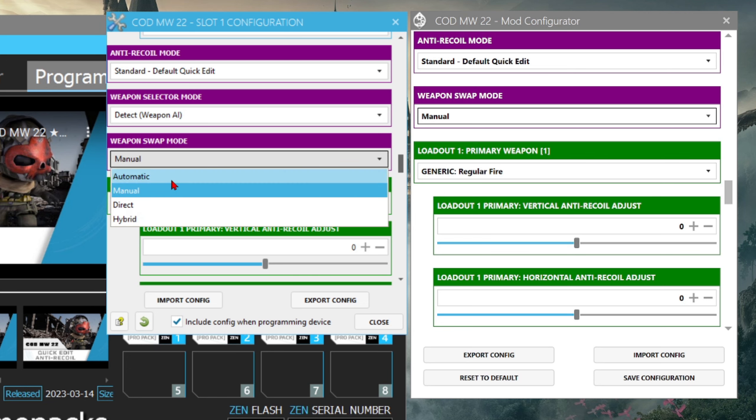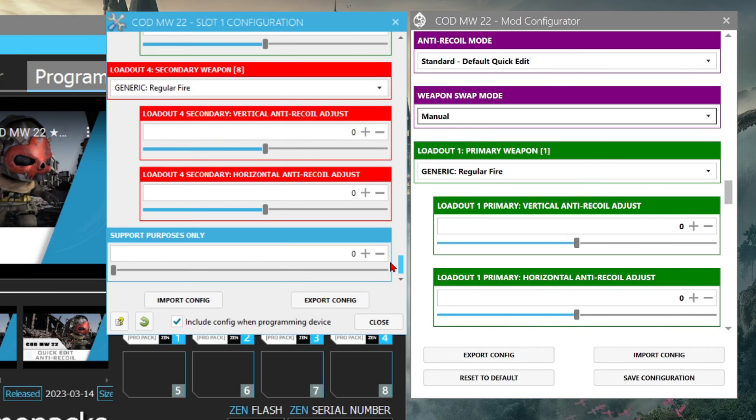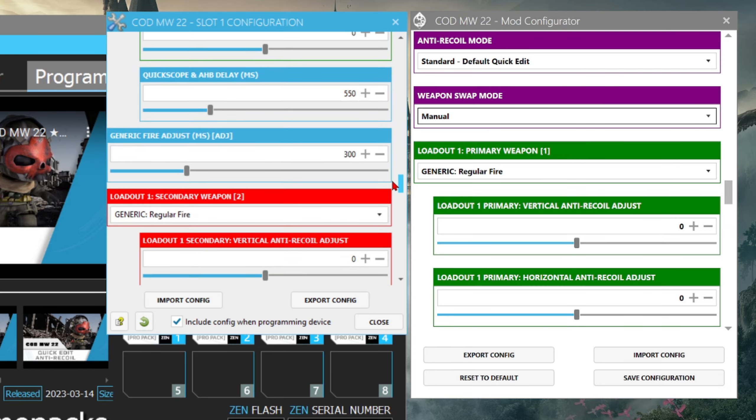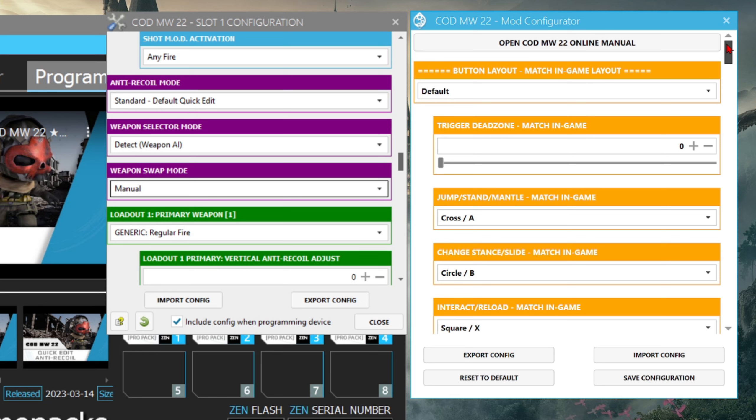Weapon Swap is set to Manual — I feel strongly about this. If set to Automatic, pressing Triangle would swap between the weapon profiles. The game pack has four loadouts, each with a primary and secondary with their own vertical and horizontal values. I thought Weapon AI was going to be something great I could recommend, but it's just not there yet. There are still issues and I can't recommend something if it isn't flawless. On the Strike Pack, there is no Weapon AI update as of right now.